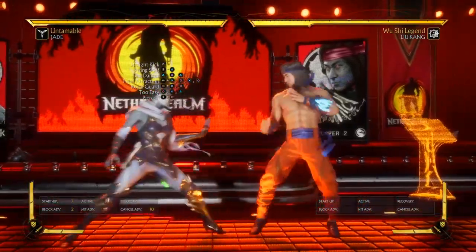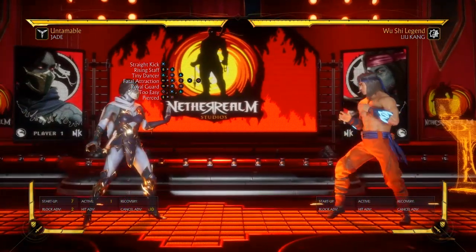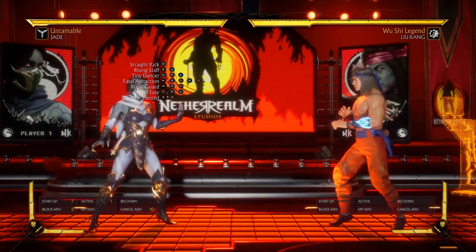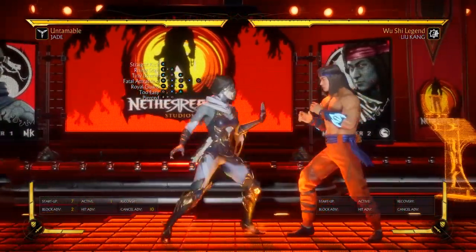Like Liu Kang Klein Kick, Sub Slide, or Jade Instant Kick and Jaded. The moves I have on screen right now — I selected Untameable for a reason because it has that Too Easy strain that you see up there, and that resets the neutral too.